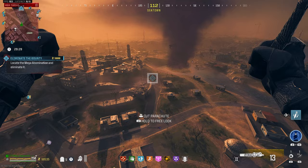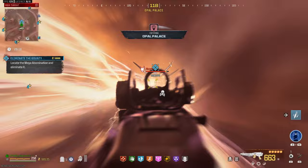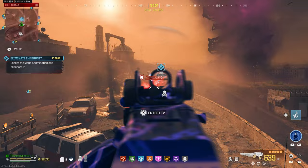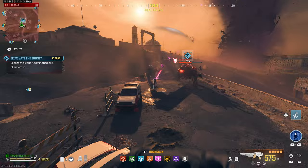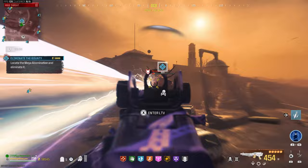Alright let's come over here — mega spawned in, we can actually fight this one. Let's get his attention — laser attacks coming in. Destroyed one of his faces already. Let's quickly climb on top of this LTV. Another laser attack coming in — two faces destroyed, one more to go. Come on mega, hit us with that laser attack. Let's focus on that face — and there we go, got the kill. This thing is just crazy good.